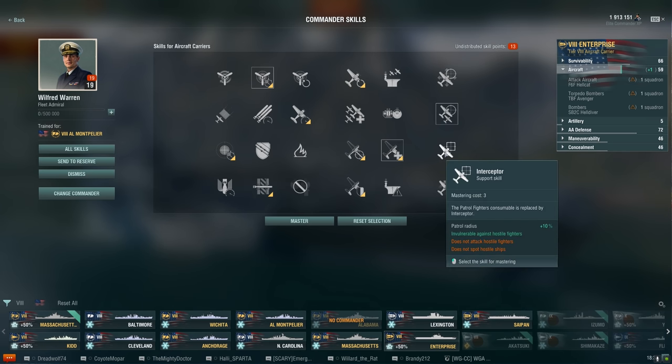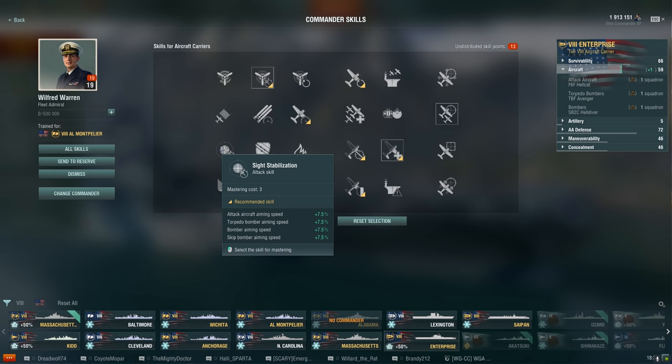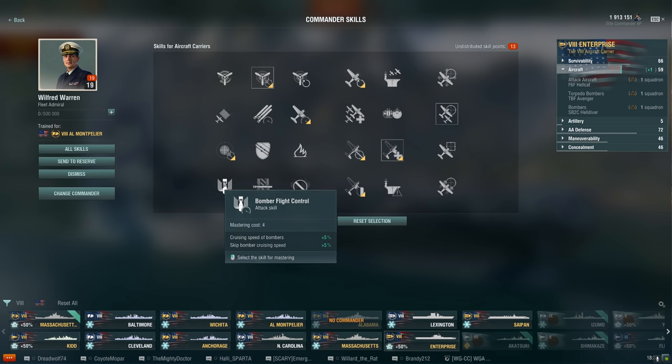For the three-point support skill, Interceptor replaces the patrol fighters consumable with interceptors - two different types of planes available. I'm going to pass on it and stick with Survivability Expert. Depending on what I pick next I might swing back around and take Sight Stabilization too, because that's an important one in my opinion.